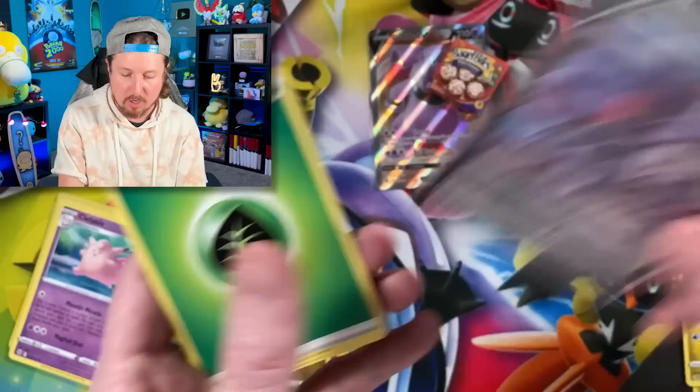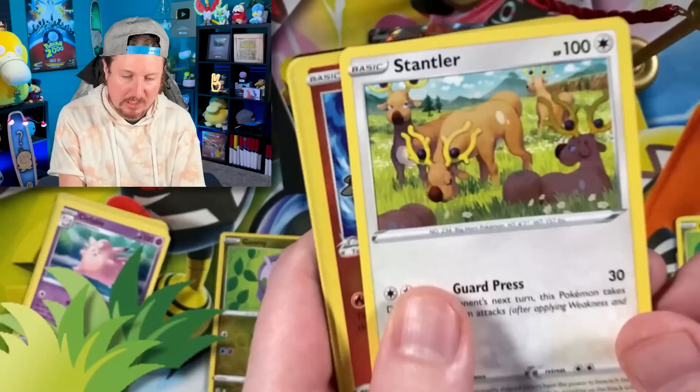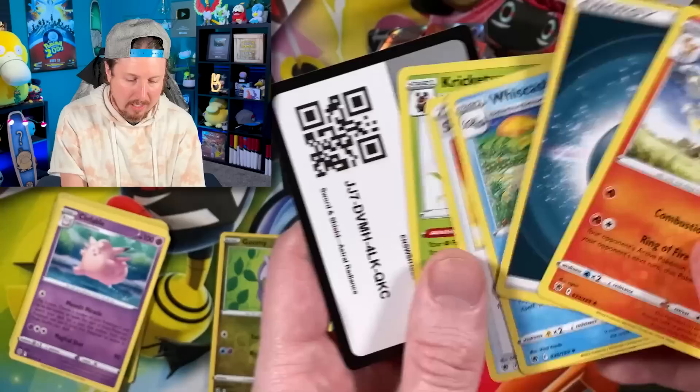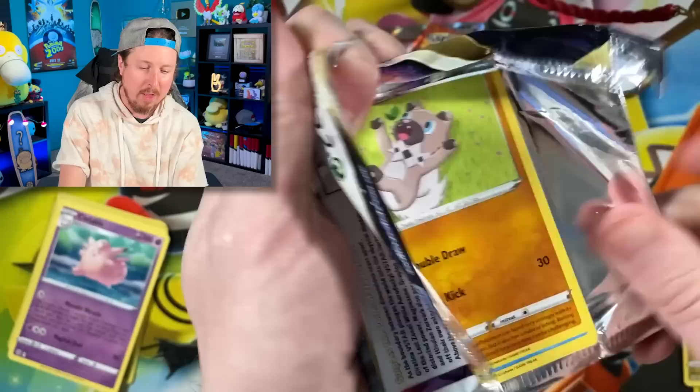Let's go ahead and sleeve up our Genesect right up there in the VIP section. Energy — fly away bird. Got a lot of cards I'm gonna have to pick up, but I knew what I was getting into when I was throwing them. We got Bronzor, Rowlet, going into a Scyther, Stantler, Radiant Heatran. It's a little cold outside right now so we could definitely use a little heat inside the studio to get things going.